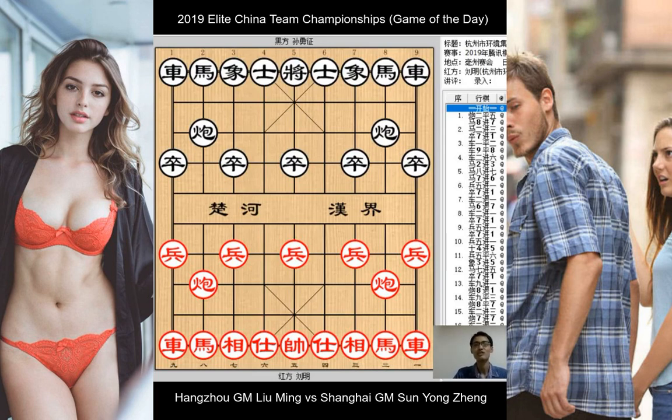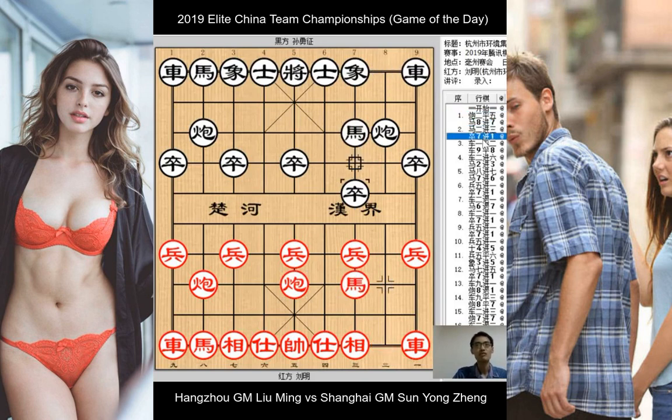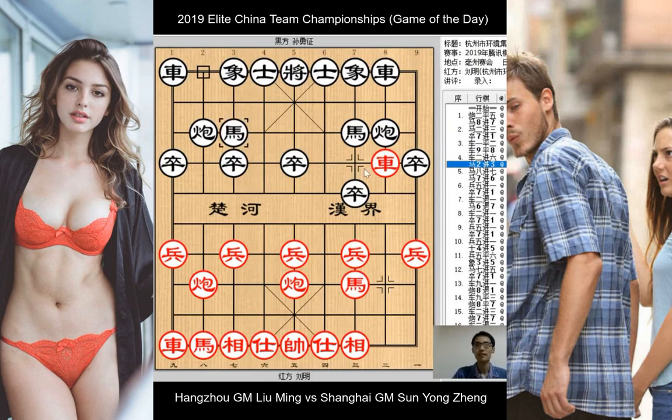Alright, without further ado, let's jump straight into business. The game opens with the center cannon attack and black responds with the classical screening horse defense. Except black goes for the quick push of the 7th pawn, a signal that he wants to steer the game towards sharper and more aggressive territory.